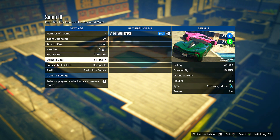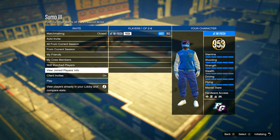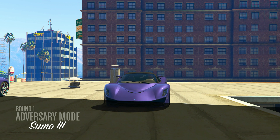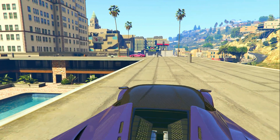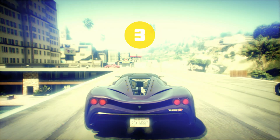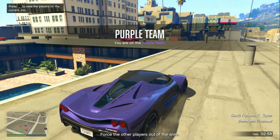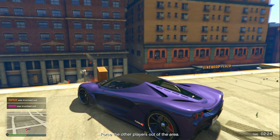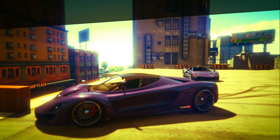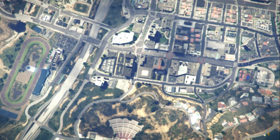Set vehicle lock class to whatever you want — I like super cars. Sumo is a very fun game mode even if you don't need money. There are multiple colored teams, and all you have to do is knock every car that isn't your team's color off the structure. If your team is the last one standing, you win the round.